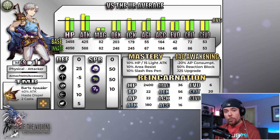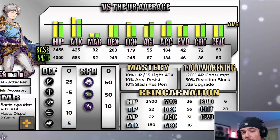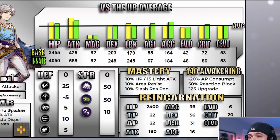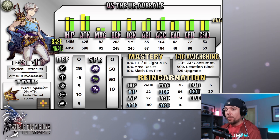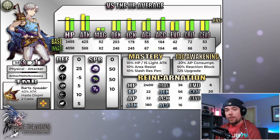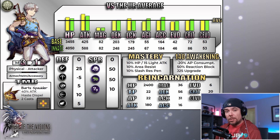Moving into Bartz's stats, right off the bat we're profiling him as a bruiser, heavily leaning into HP and attack values. His HP is above average at just over 4,008 — solid but not amazing. His attack value is very solid, especially the base at 425, which puts him in the top 10 in War of the Visions. After that he's a bit more average — agility and accuracy are not bad and do come a bit above average when you include passives.